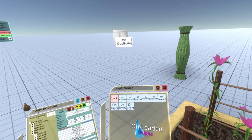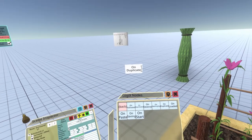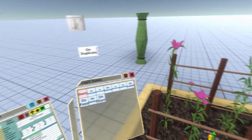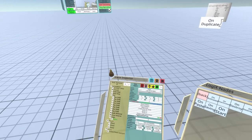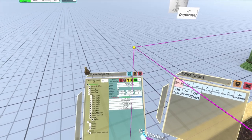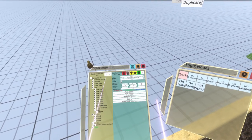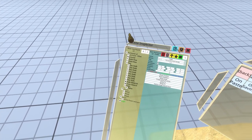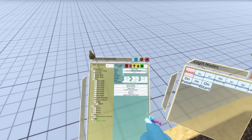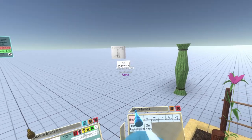The idea behind on duplicate is that if the object it's a part of was duplicated, on duplicate fires and starts the game off. I'm going to rename this to V2, create a child called logics to hold all the main game logic, and under logics create a node called 'game'.